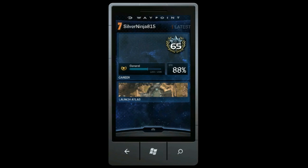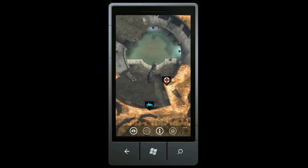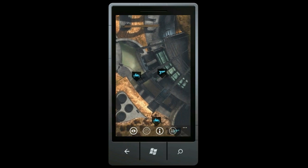Atlas, or Assisted Tactical Assault System, is our new maps and strategy experience, which will be available on Halo Waypoint for Windows Phone, and will be a great companion to Halo Reach and Halo Anniversary.